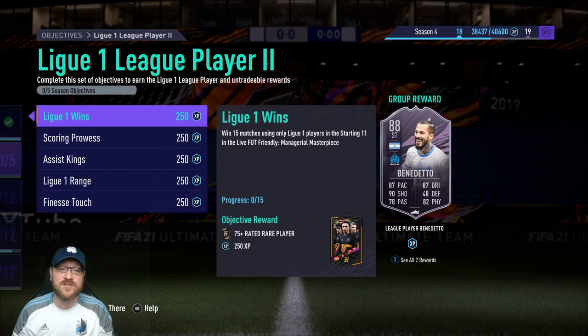Benedetto requires winning 15 matches using only League On players in the starting 11. Next, Scoring Prowess: score 30 goals using League On players. Over your 15 matches, you should be able to get those 30 goals.